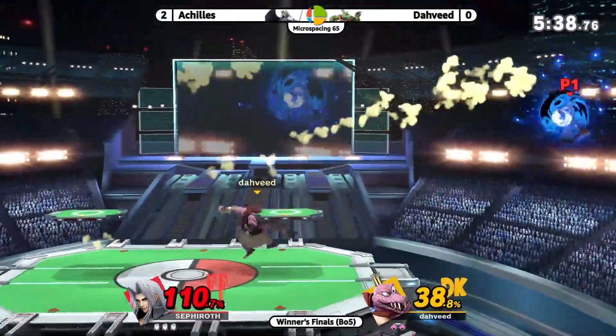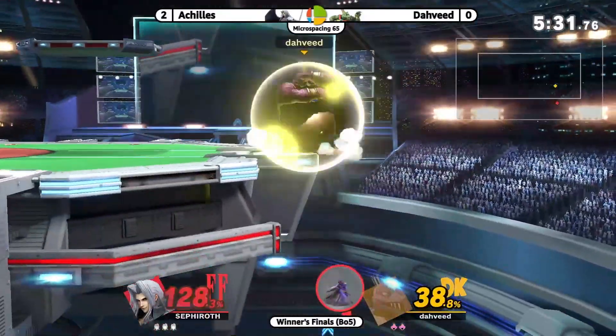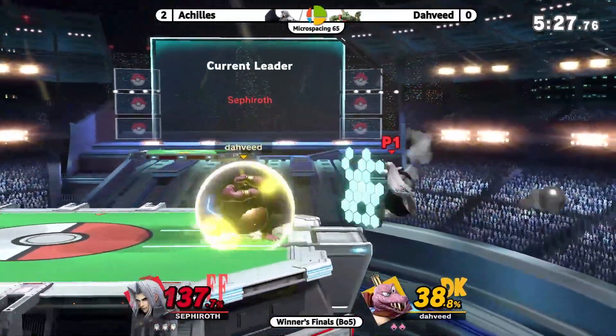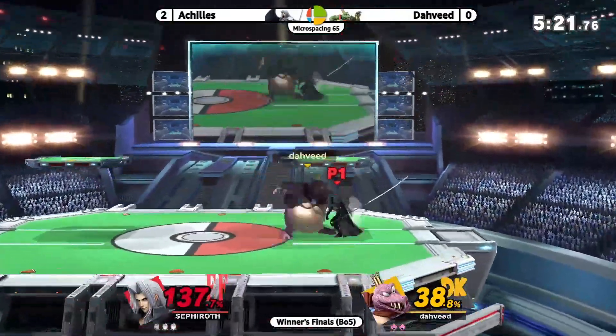Going to try to take this stock before it gets out of hand. Dash attack actually picks up the crown on the platform — that's interesting, I didn't know that. I think Dahveed could be just preferring to stay on the ledge strap — and for good reason, ledge straps with blunderbuss are really, really good.